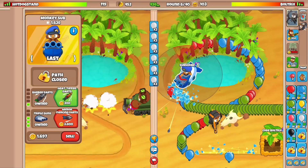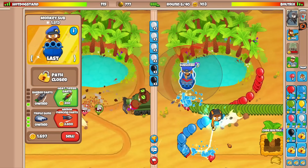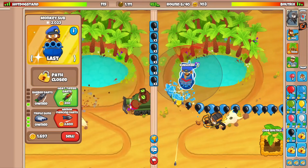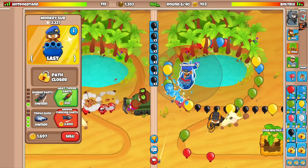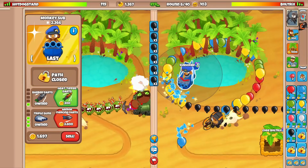Let's cross-path this sub now. I'll use the level 3 ability — I didn't realize that many balloons got past. With the barbed darts upgrade... okay, spaced blacks. Let's see if we can defend — remember this is set to last. It's a little inconsistent. Should we just go for a glue to help slow down some of these balloons?